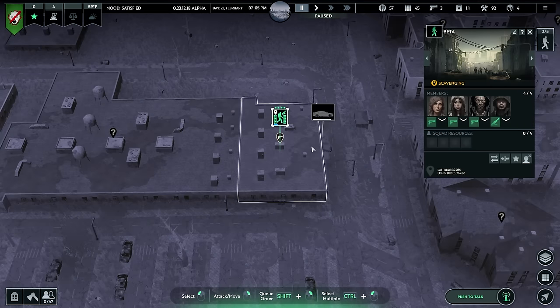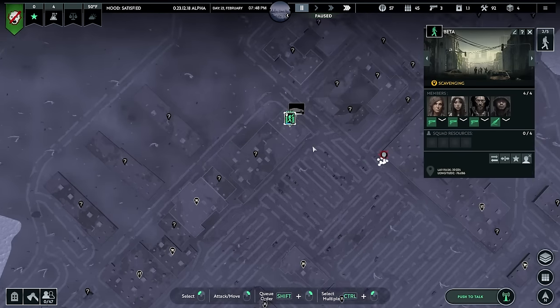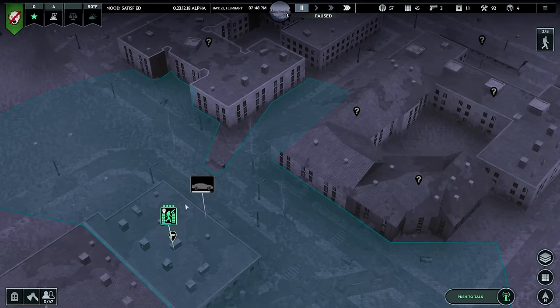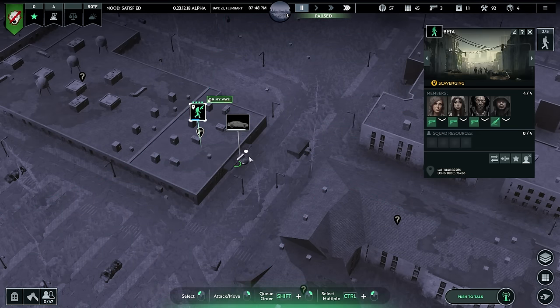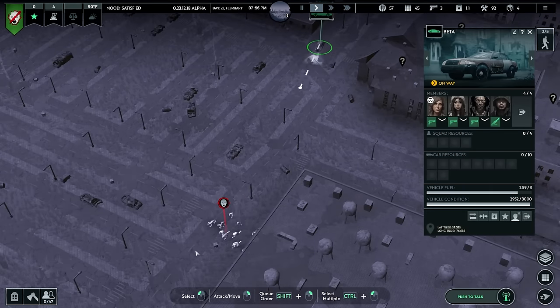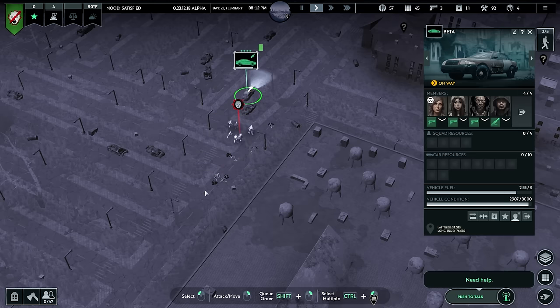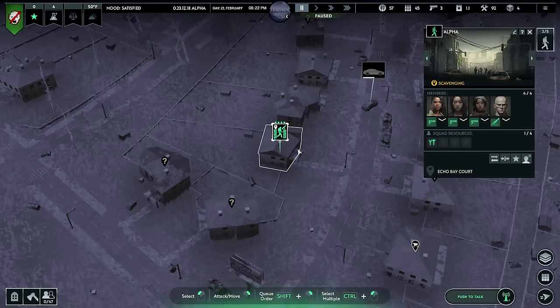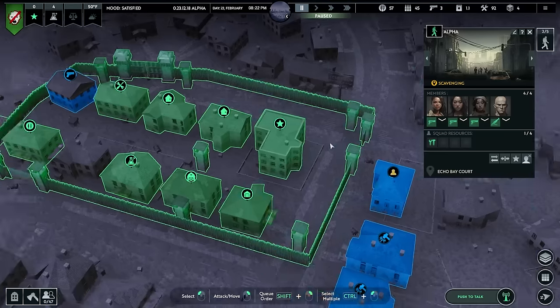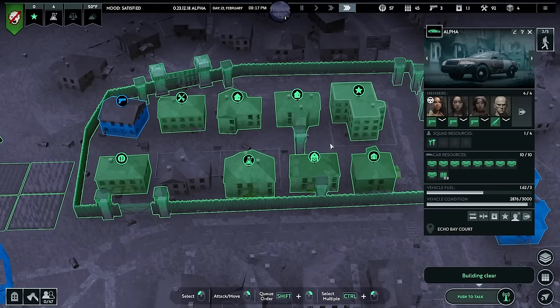You guys should be okay. Hostiles inbound — horde spotted. Now they could fight them inside the building but why do that when you have a car? Get back in your car and just run them over. That's funny — running them over, not gonna lie. Threat eliminated. Base is all quiet but it's only eight o'clock.